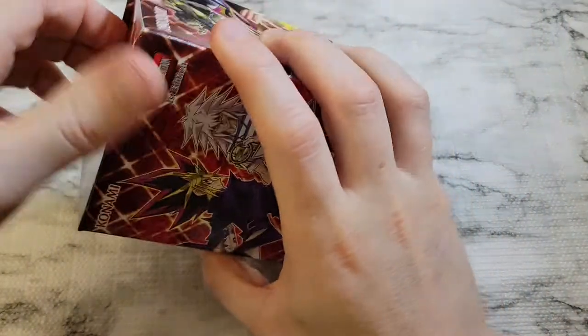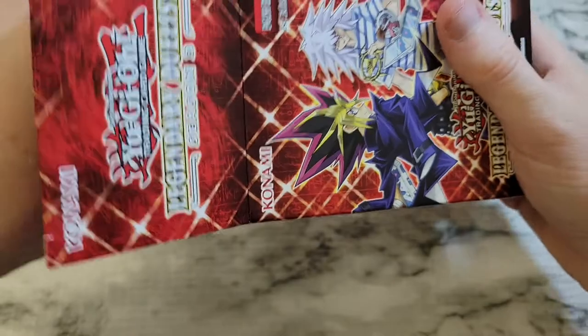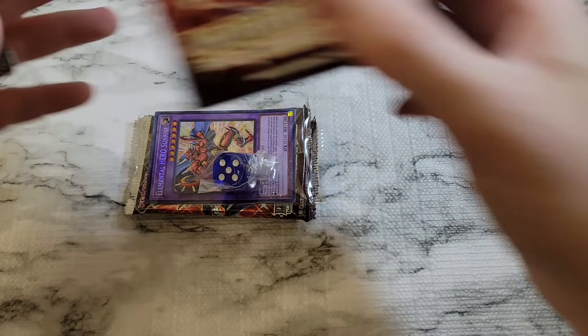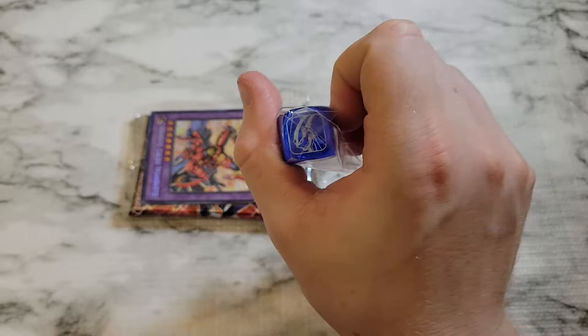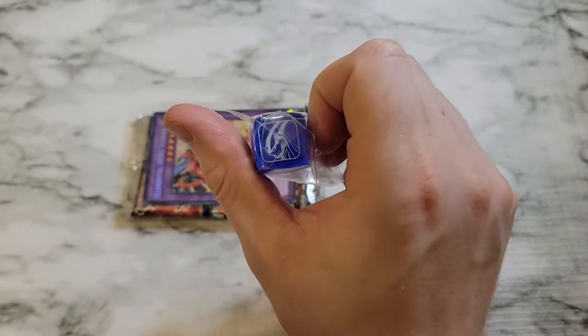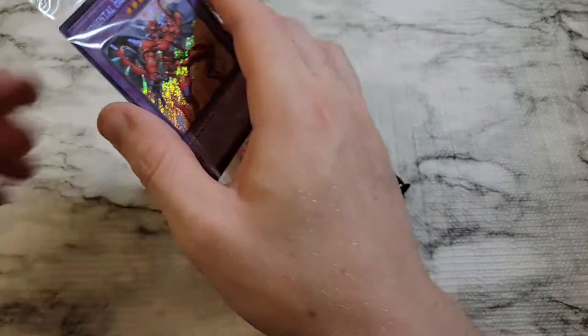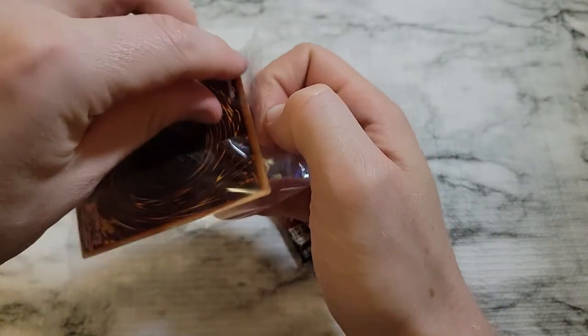Alright, last box. Let's see if we get something other than Hero Signal as a die. We did — we got the Elemental Hero Neos die, so at least we got a new one there. And we got Elemental Hero Sunrise in back-to-back boxes as our secret rare promo.